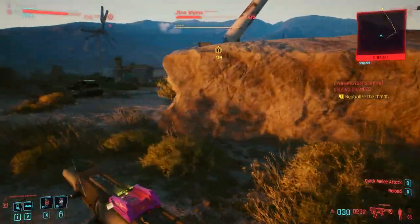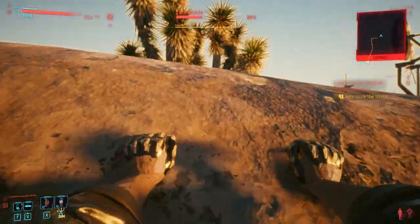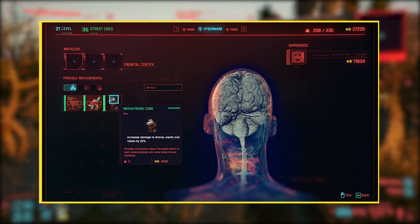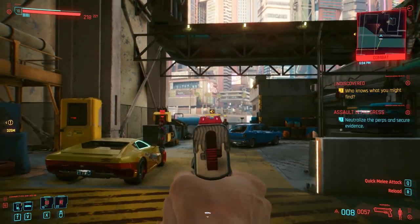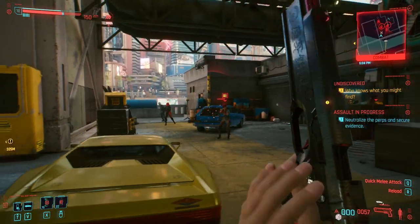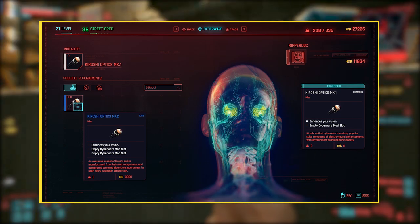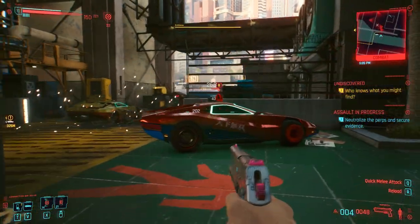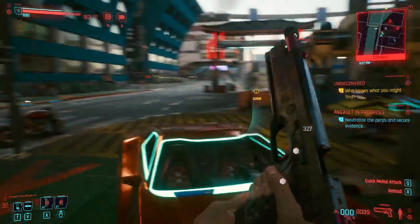The second-to-last body part is the Frontal Cortex — internal with 3 slots. The Badlands Ripperdoc has a great implant called the Mechatronic Core, which increases damage to drones, mechs, and robots by 20%. This is nice because those enemies can be really annoying to fight since they don't bleed or flinch like humans. Finally, we have the Ocular System — the eyes — with only one spot available. The Badlands Ripperdoc has the Kiroshi Optics Mk.2, an upgrade to your default optics with two empty cyberware mod slots, letting you add extra perks to your vision.